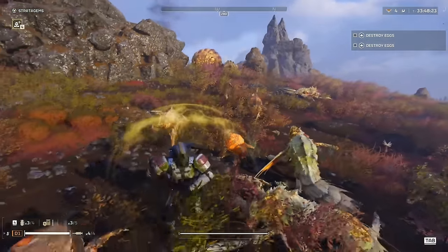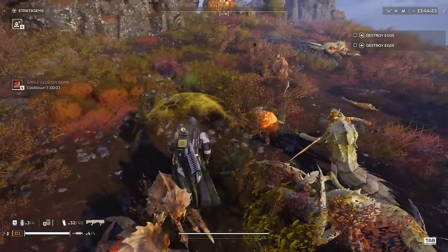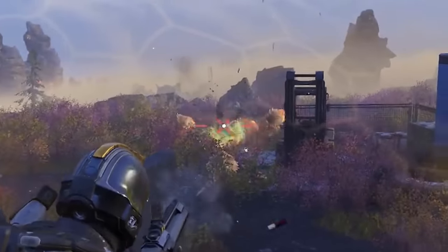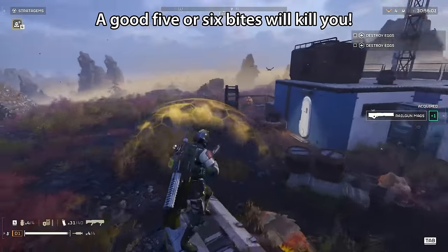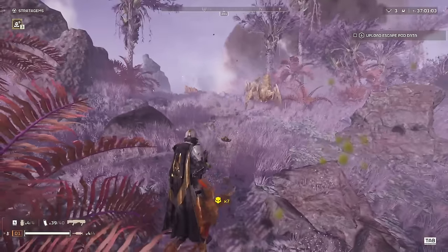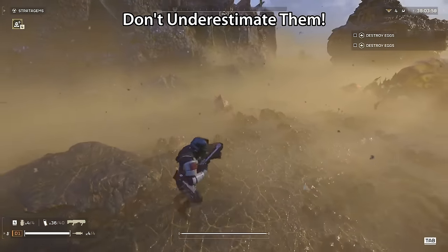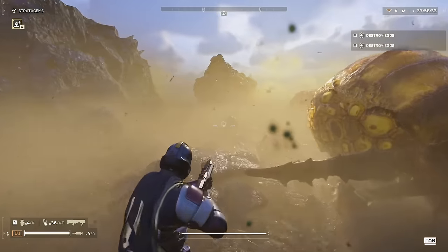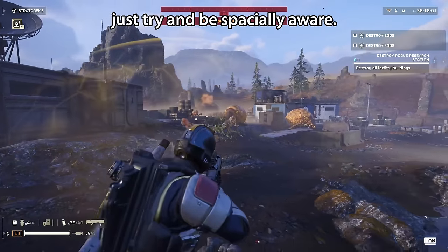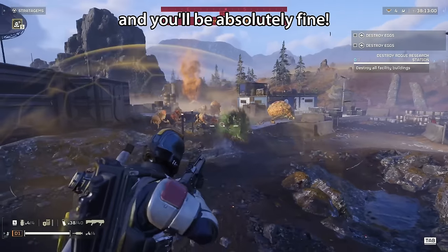Firstly, the very basic Terminid is the Scavenger. They're tiny little bugs that crawl up to you at surprising speed and nibble at your ankles. If you let them get near you, they are fairly damaging — a good 5 or 6 bites will kill you — and considering they're the weakest enemy in the game and they can come at you in swarms, don't underestimate them. However, they all die from pretty much one shot from any weapon, so just try and be spatially aware and don't get yourself caught out and swarmed by them, and you'll be absolutely fine.